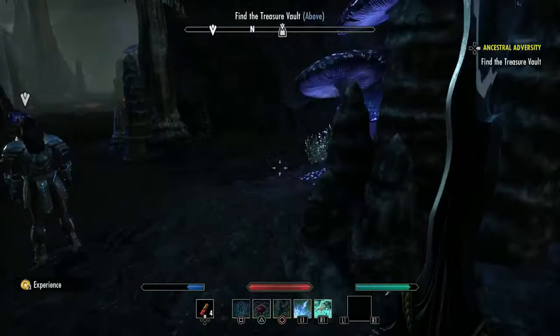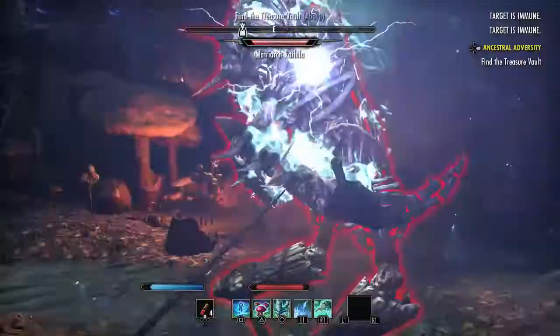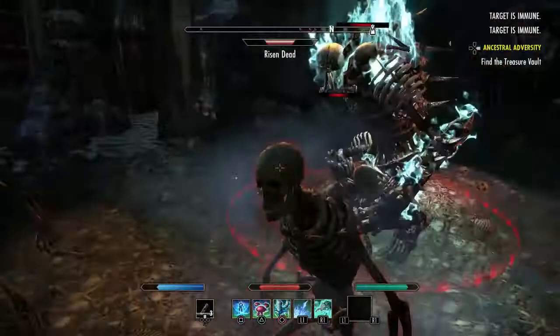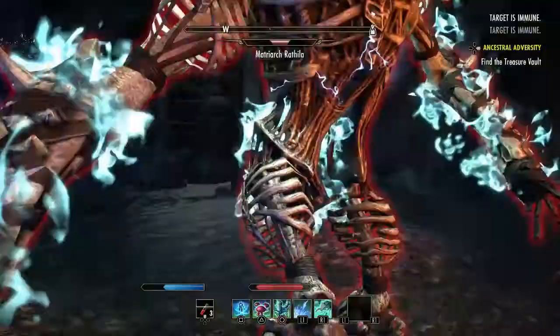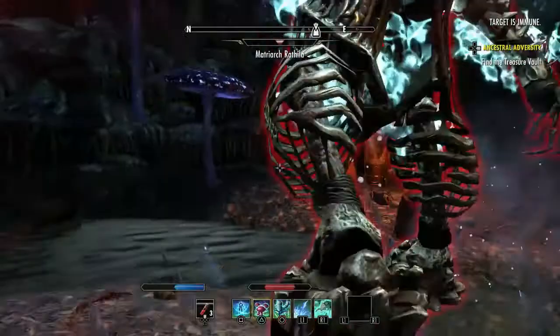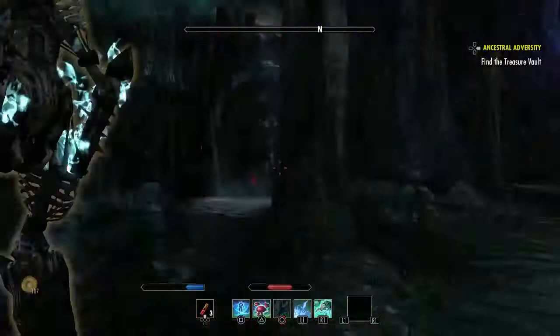This part of the structure dates back to before the time of the Dunmer as we know them. Then you get to fight Matricha Ratahila — however you say his name — and this is by far the hardest boss you have to fight in this quest, and probably the hardest I've fought in this game so far. He has four or five skeletons helping him at all times, a ton of health, and a stomp attack where he deals a ton of damage in a full circle around him, so you have to try to jump away as fast as you possibly can. After you do kill him, though, he gives you quite a good amount of loot — I got some really nice Iron Bracers of health.